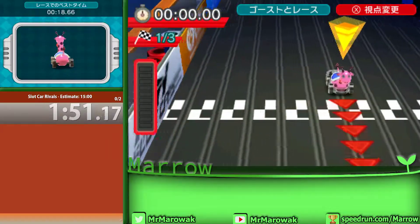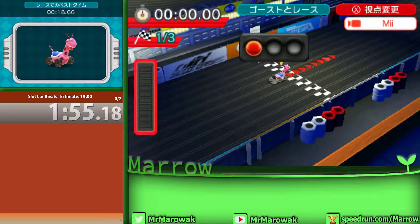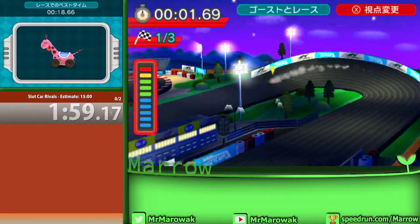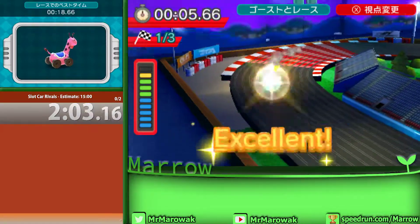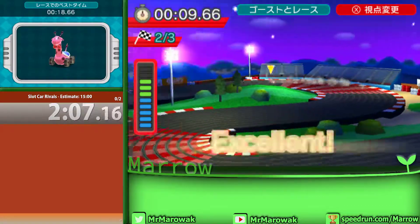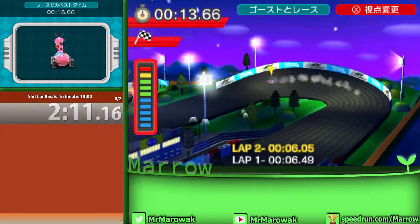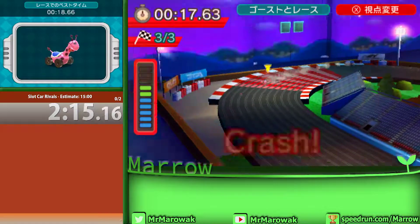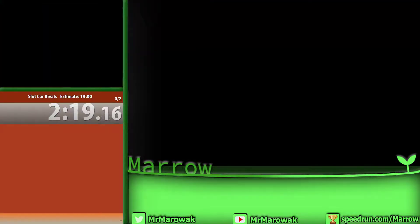Something this game did — and I'm not sure if it's because of time constraints or they just really like the level layouts — about half of the courses are called EX courses, which are the same courses in reverse. For these first two, there's no real changes made other than the look of the level. Like, this is Simple Circuit but at night. That's what happens if you crash, by the way. It's not good.